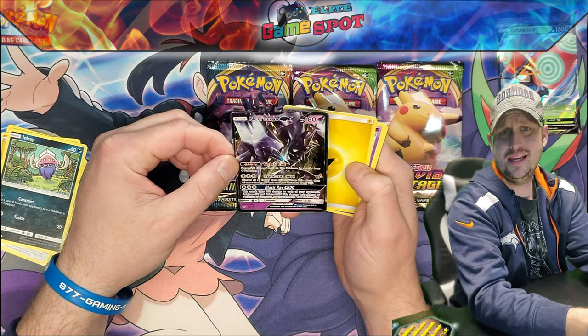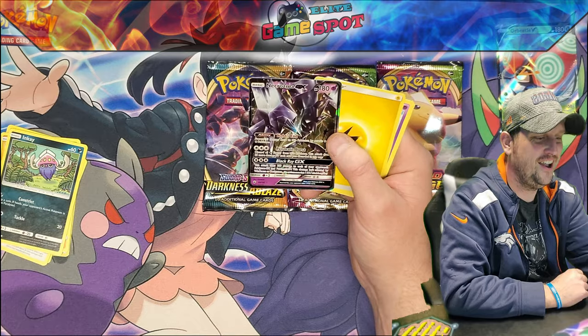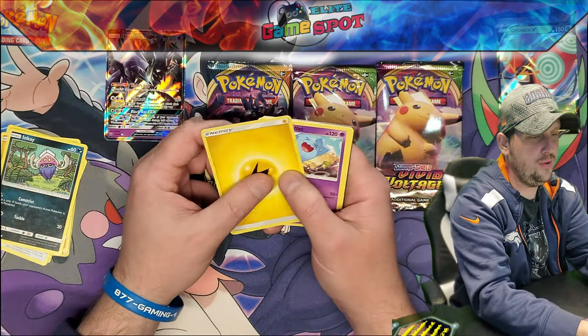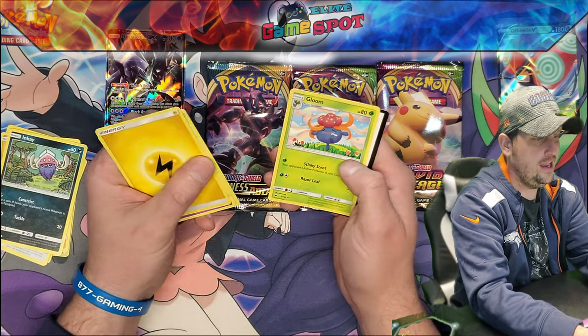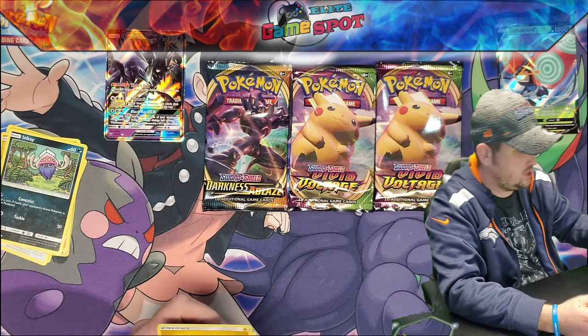First time he said anything, just sitting over there watching and being a creepo. Anyway, that is cool — got a hit on the Burning Shadows pack. Finishing up with our Electric Energy, Wobbuffet, Roselia, Cherubi, and our Gloom. And there is our code card for our Burning Shadows.